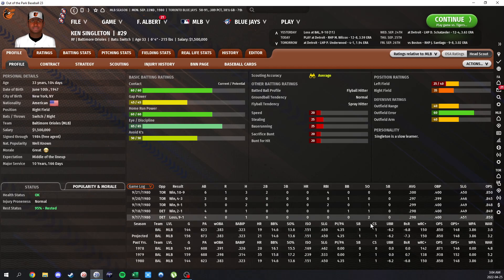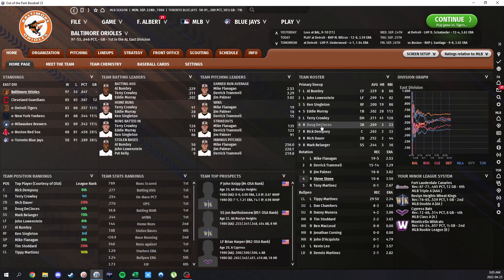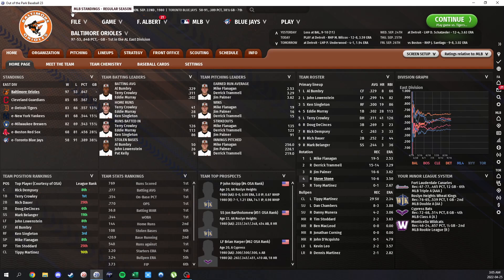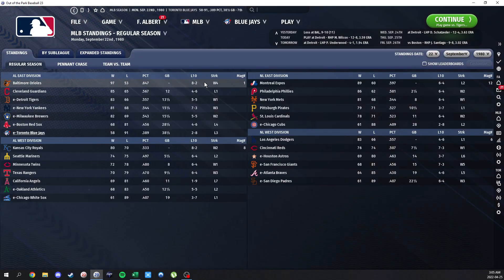I don't know what's up with these base running stats for some of these guys — oh, it's because Singleton has 20s in everything as a right fielder. One of the worst base running seasons I've ever seen. We also have a monster center fielder named Al Bahumbria — never heard of him — who's just one of the best players in the league with like an 8-WAR season and 50 stolen bases. Really cool learning about these guys. Mike Flanagan is having a monster season as a lefty too.